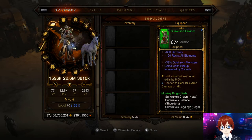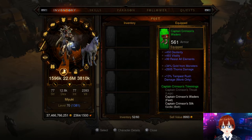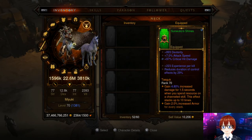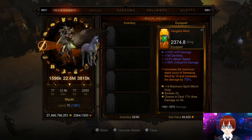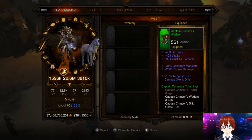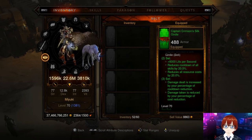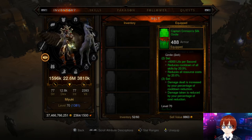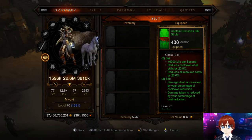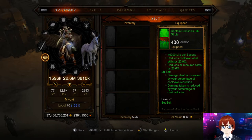We're using mostly a full set of Monkey King's Garb. To help augment the power — keep in mind there is a necklace for this build — you want to run the Captain Crimson belt and boots. Captain Crimson goes with just about every build. Two-piece bonus: 6,000 life per second, reduces cooldown of all skills by 20%, reduces all resource costs by 20%. Three-piece bonus: damage increased based on cooldown reduction you have, and damage taken is reduced by your percentage of cost reduction.